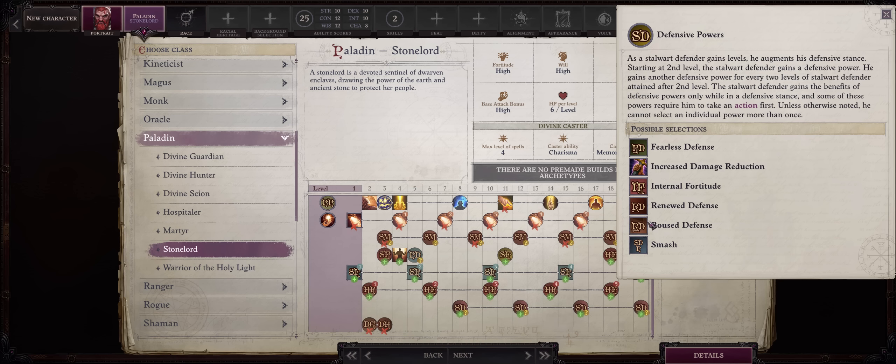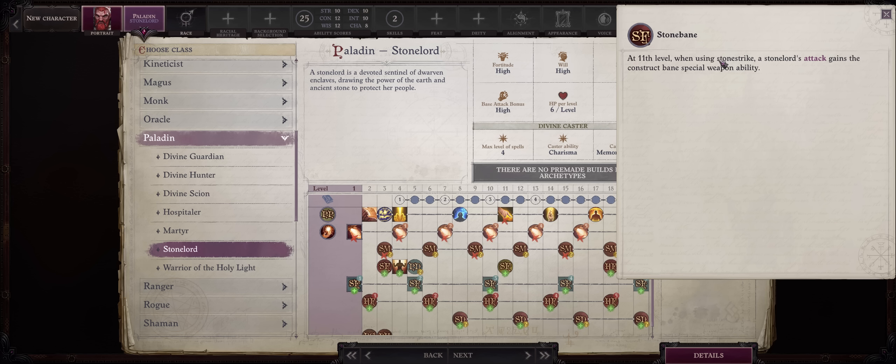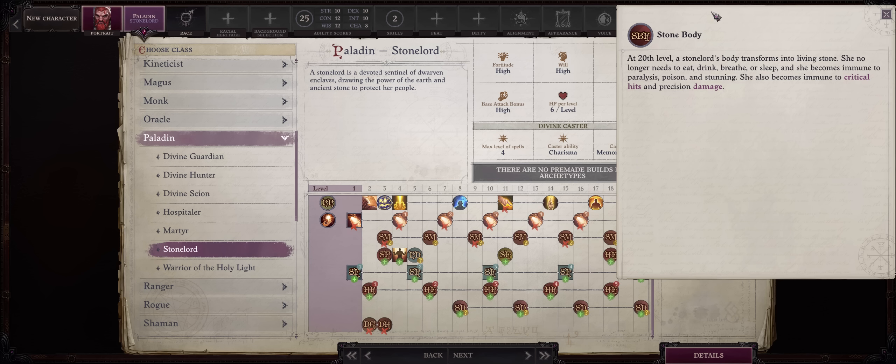At level 11 you get Stone Bane — whenever you use Stone Strike, your attacks gain the construct bane property. This only works against constructs and there aren't that many golem enemies in the game. Your capstone at level 20 is quite useful: you become immune to paralysis, poison, stunning, and most importantly critical hits and sneak attacks.